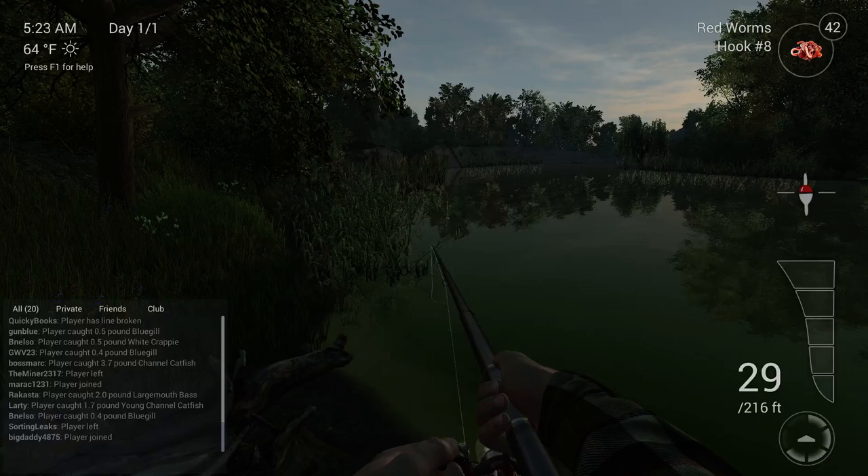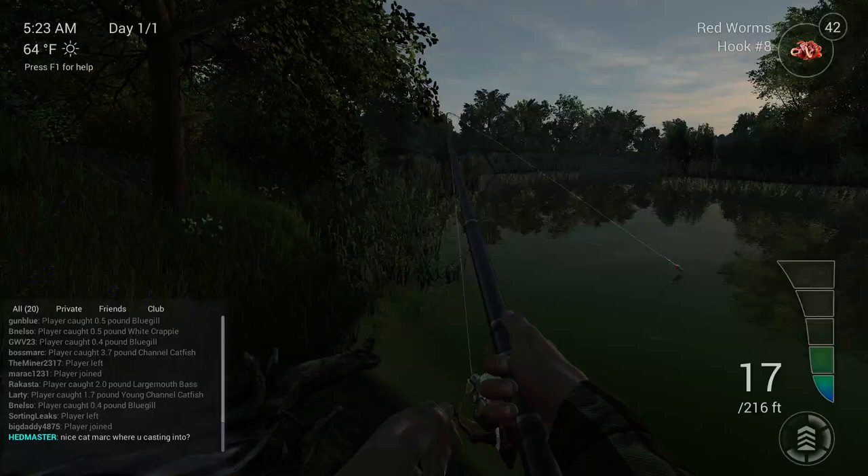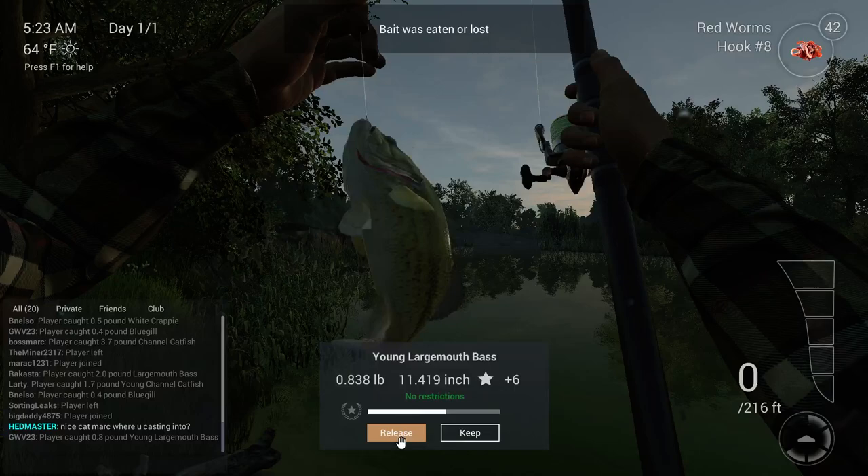If you're ever going for catfish, always set your lead between 90 and 99 and always use cheese. I haven't had luck with pet food - everyone's been swearing by cheese in this game so far.